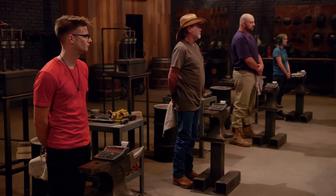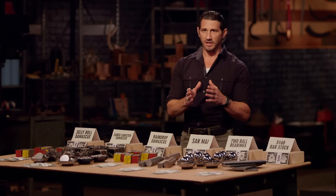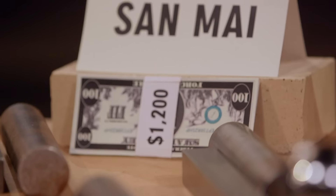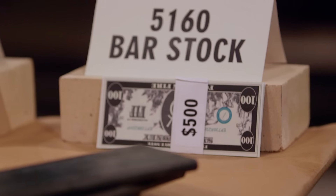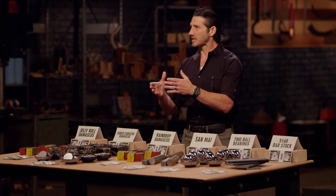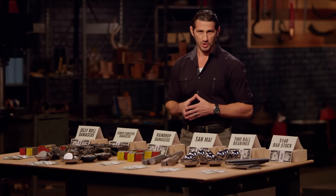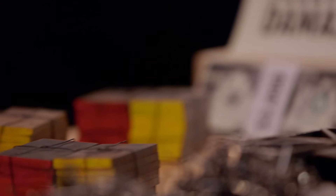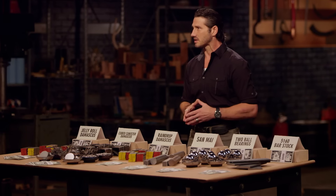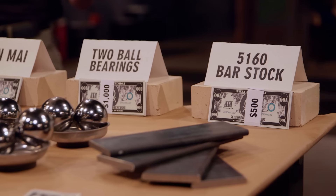Where are you going to get all this money? On this table are six different forging techniques: Jelly Roll Damascus, Cube Canister Damascus, Raindrop Damascus, Sanmai, two ball bearings, and 5160 bar stock. You will be paid the amount of money affiliated with the difficulty of the technique you choose. If you choose the Jelly Roll Damascus, we're going to give you 3,000 forged and fire bucks. If you choose the 5160 bar stock, we're only going to give you 500 bucks.